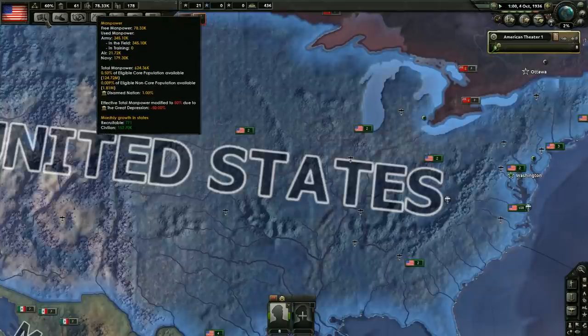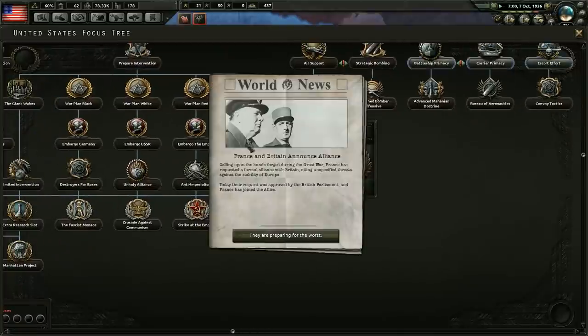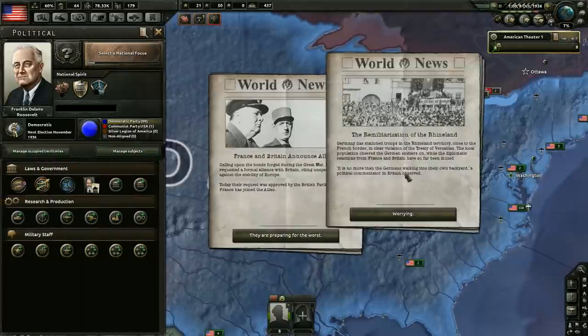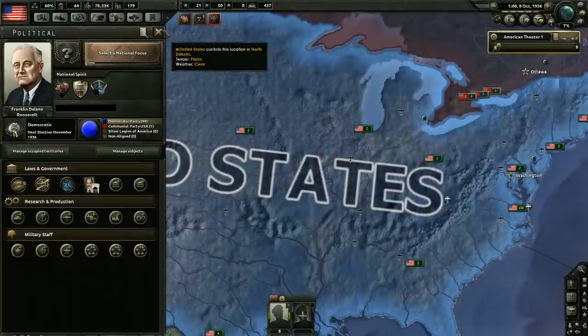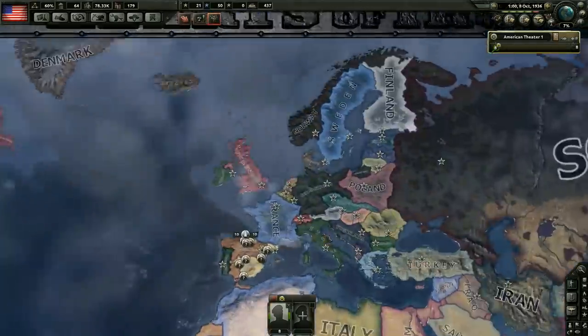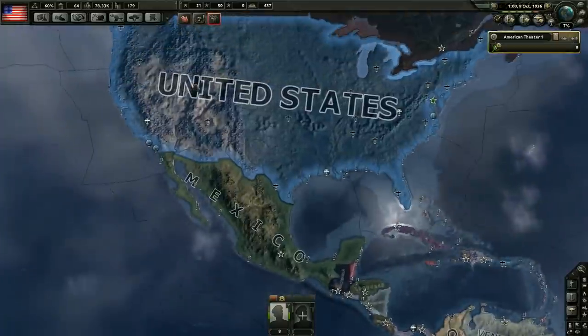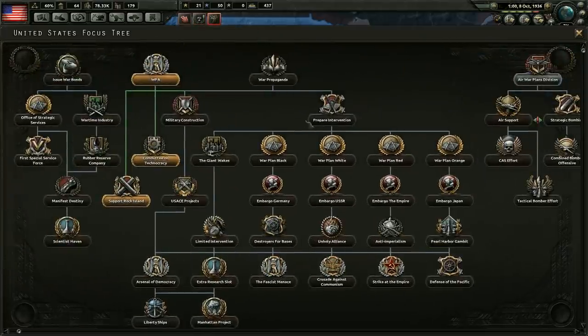This manpower issue — it's that Great Depression modifier. I really wish I could remember how you get rid of that. I could have sworn it was a national focus. And it looks like Germany has re-militarized the Rhineland, and France and Britain have announced an alliance. I'm guessing that has something to do with Germany re-militarizing the Rhineland. Could definitely be a 1937 war — I've seen it happen before.